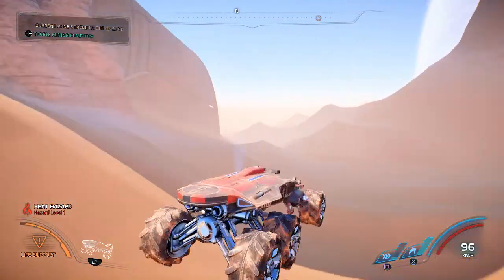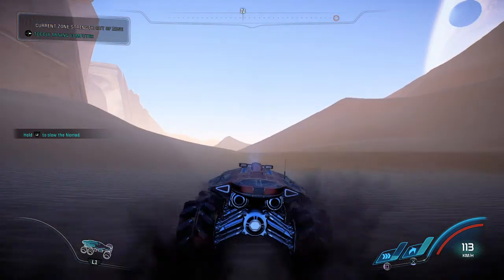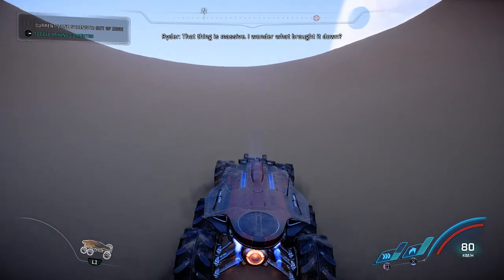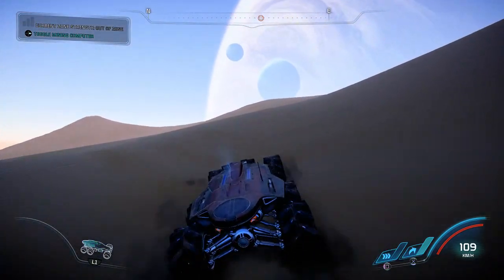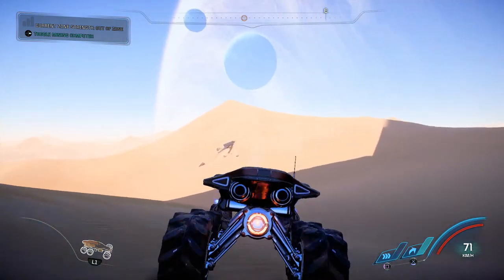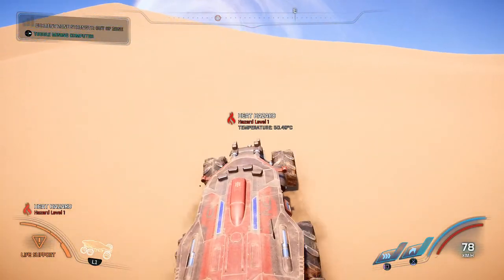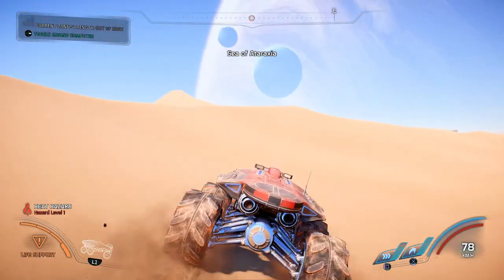It's like 39 degrees in the shade — pretty damn hot. Deep seismic activity in this area, and that thing is massive. I want to run it down but the machine keeps getting cranky. There appears to be a dinosaur-like creature, and temperature levels are at 50 degrees. Not chasing us though — good. This is quite a trek; I didn't realise how far the Sea of Ataraxia is.